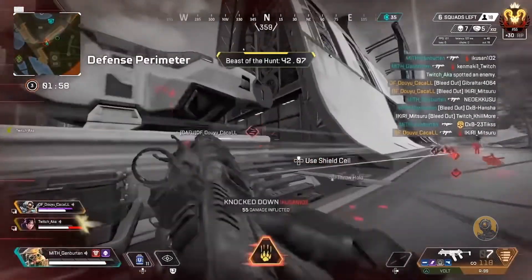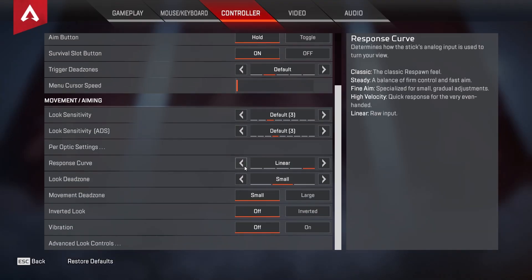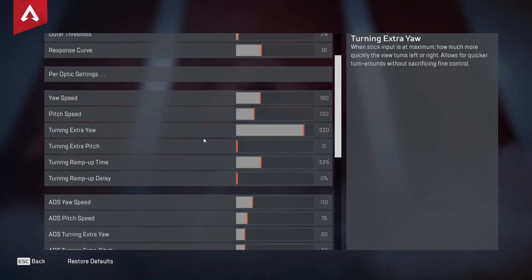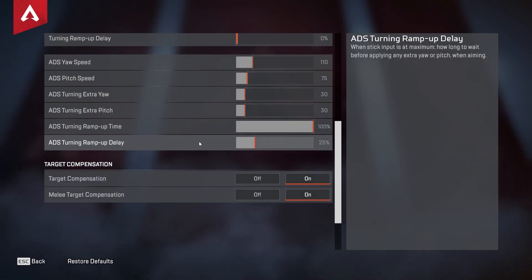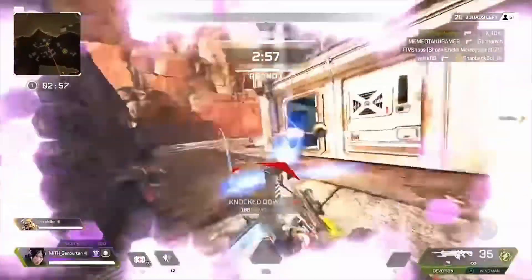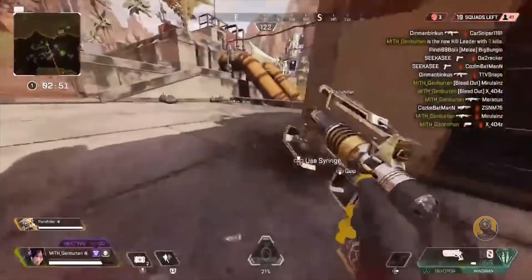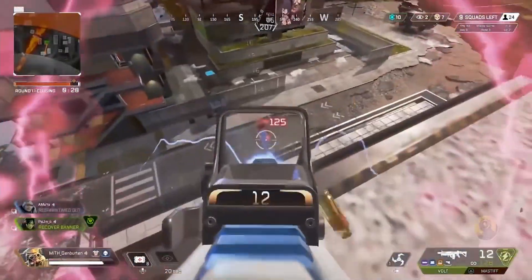Tip number two is to experiment with ALC settings. ALC settings are advanced look and aiming settings only available to controller players, and I highly recommend you experiment with them because they can improve your aim drastically. What I usually do is find a pro player I like, copy their ALC settings, and use them in the firing range. I experiment and see if I like them, then fine-tune the settings to perfectly fit my aim. I highly recommend you research what each setting does so you can adjust accordingly, as finding your ALC settings is extremely useful for having good aim in Apex Legends.